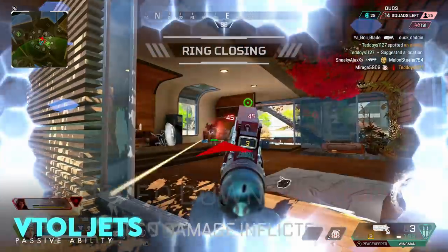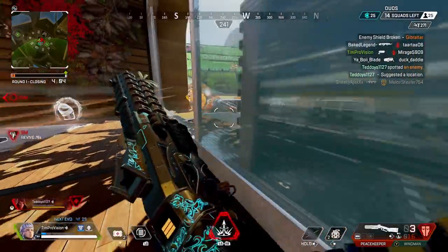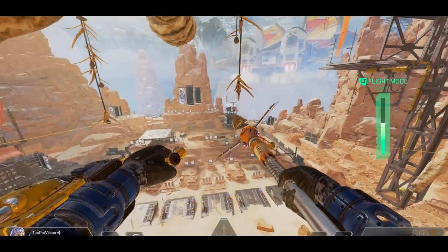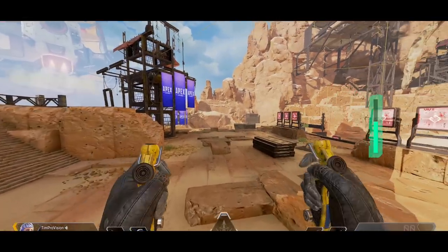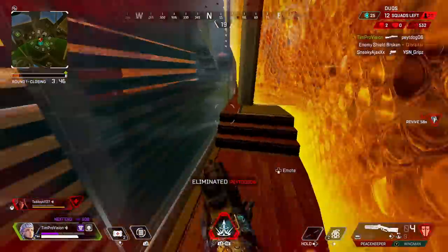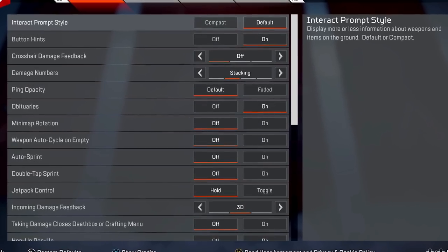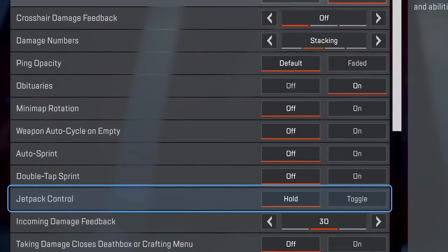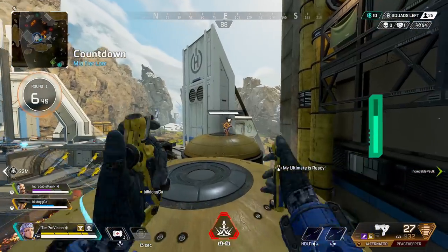The VTOL Jets are a jetpack that Valkyrie can use to maneuver in a very natural and free-flowing way, opening up a lot of options for creative playmaking. The longer you hold the jets down, the more fuel you'll use. Rapidly tapping the jets on and off also consumes more fuel but gives you increased maneuverability. Most players will want to change the jetpack control setting from toggle to hold, as it feels much more natural and lets you release your jump key to start falling back to the ground.